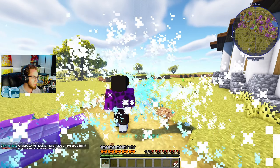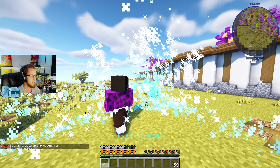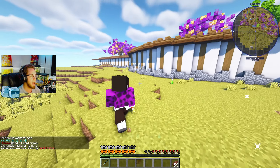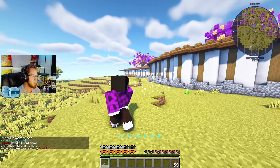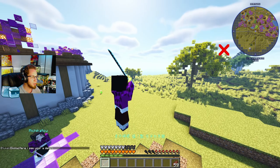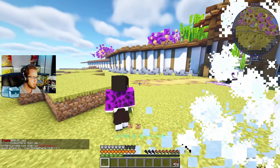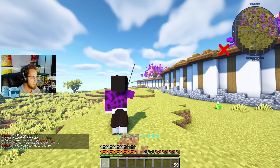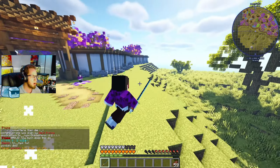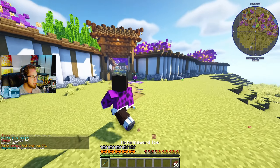The first ability is basically a bunch of left clicks all at once that do a ton of damage, hitting over and over again. The second ability is basically the same thing except it slashes, and I believe it also gives the enemy slowness for a second. The third ability — I jump up in the air and slam down a cube of ice that does damage to whoever it hits. My favorite is the first one — it's just a ton of rapid damage over and over again.